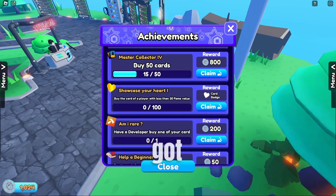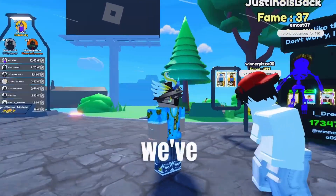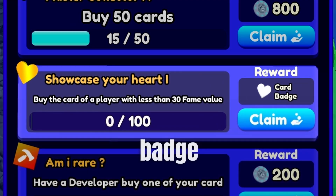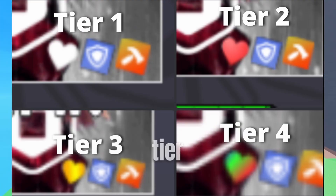Achievements. We got 3 more achievements. One that gives you 50 fame bucks when purchasing a card with less than 30 fame value. I don't think we've ever had this before, but for the next achievement you actually get a badge on your card which is a heart. Pointball also mentioned that this feature has 4 tier levels.